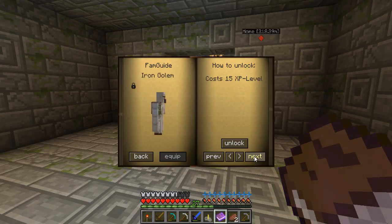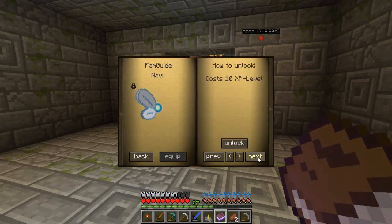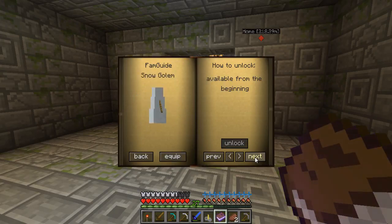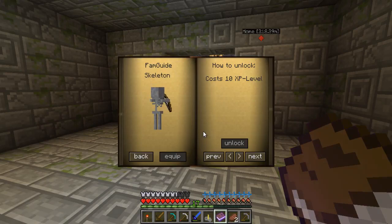I think the other one I have is Rana, but I also want to try and get Navi because she can search for diamonds. The spider jockey is pretty good but costs 20 experience levels. I'm just going to go for the skeleton because it's cheap and does extra damage — we're going to need that.